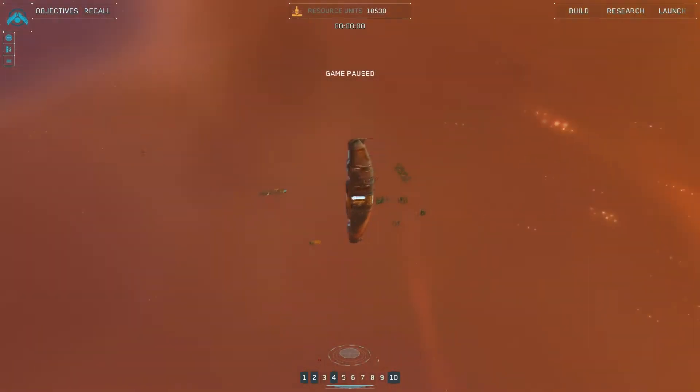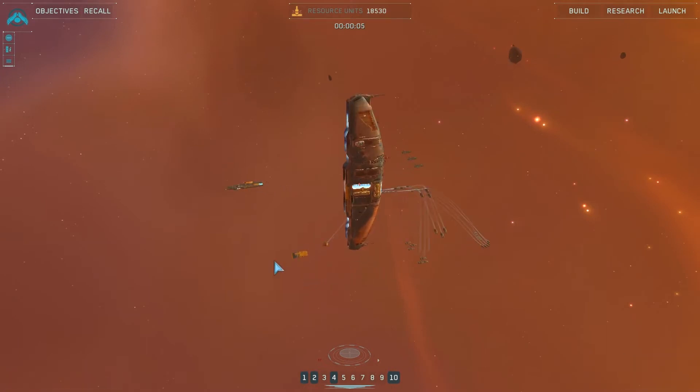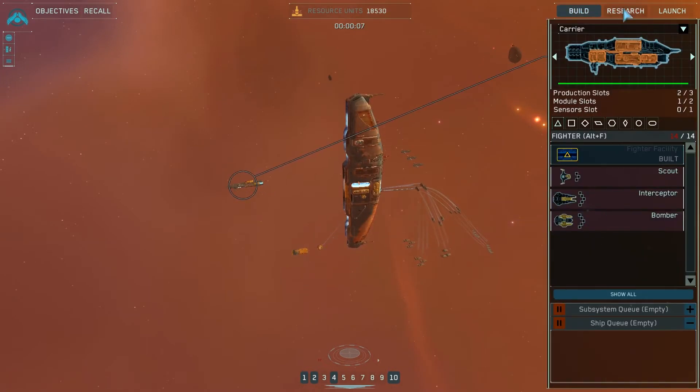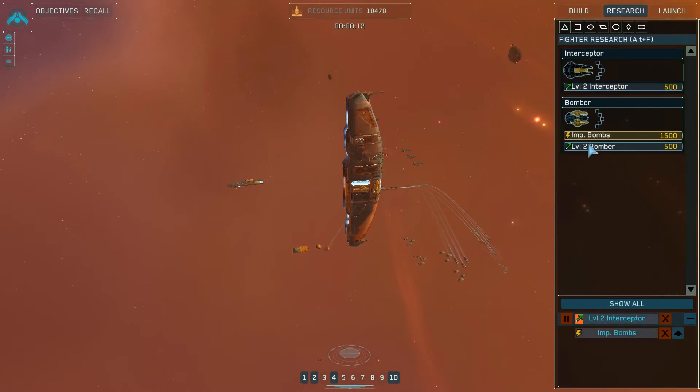Hello everyone, welcome back to Homeworld 2. We are on mission 4, launching our ships here. We have quite a lot of resource units here. Let's see what we can research. I will upgrade that stuff, I suppose.